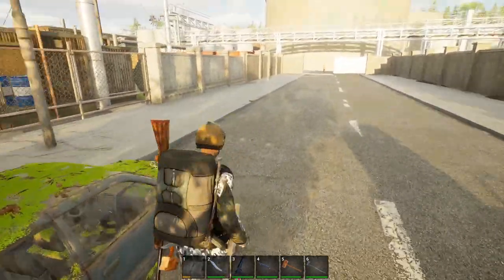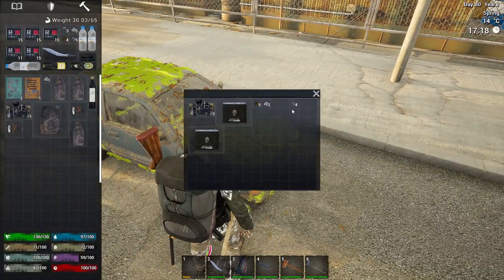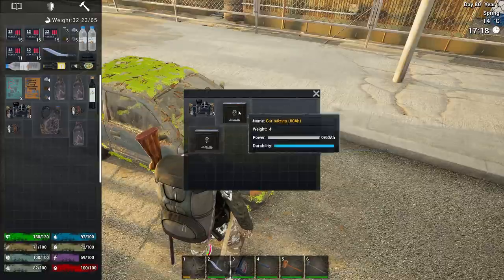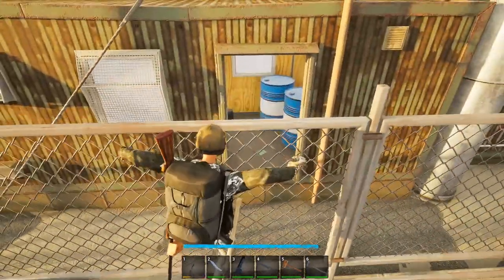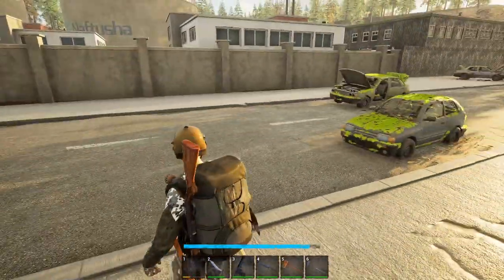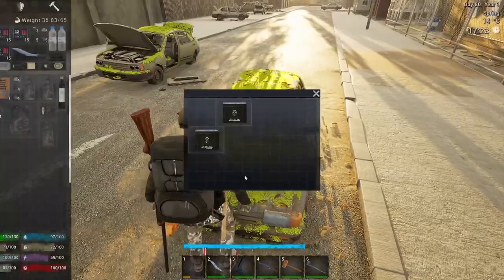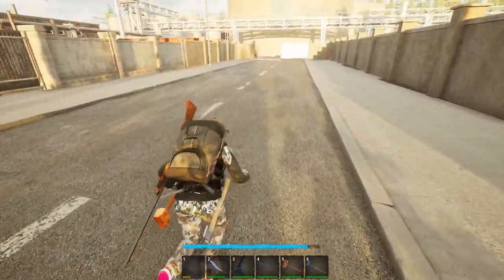Because by the looks of it there's like nothing else to loot in here. Can't get into any of the buildings, but I need to get over this wall. That looks like electronics in there, and unless I can figure out how to get in I'm not gonna be able to grab it. Okay, so we did finish looting.